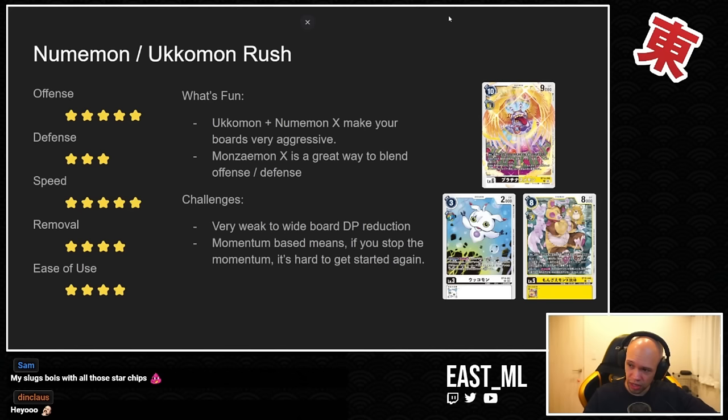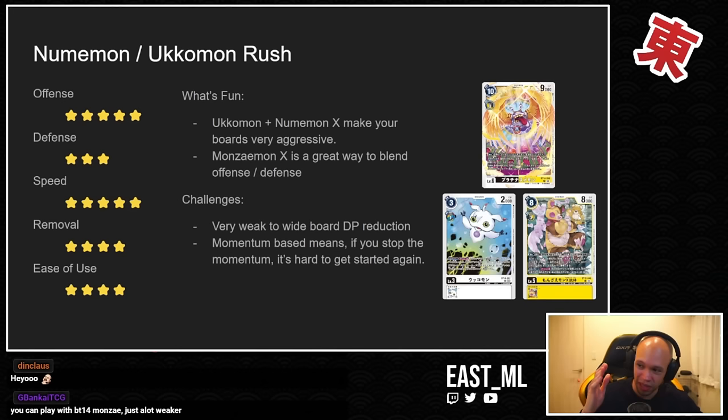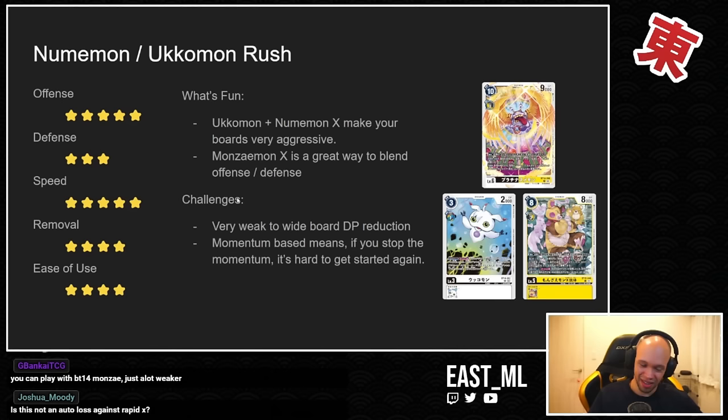This card is so underrated — it feels like it could be a Rare minimum but I think it's just Common, holy crap. Some challenges playing the deck — I really had to dig deep for this one. It's very weak to wide board DP reduction: things like Rapidmon X, Valkyriemon Ace, Shine Greymon Remote, essentially everything you'd play as your top end is a counter to what the mirror would be. Anything with blanket wide DP reduction is really good here.